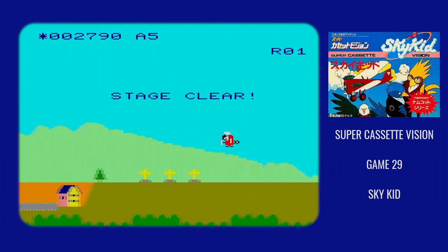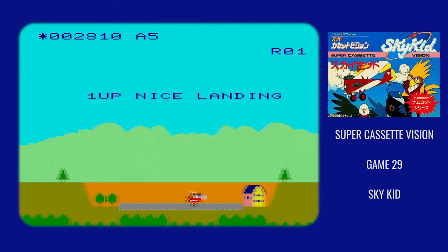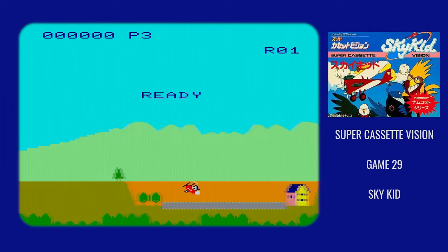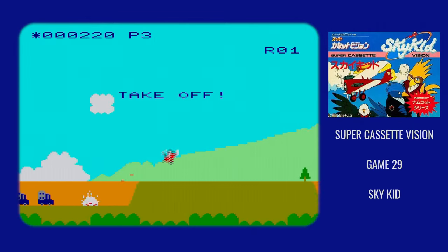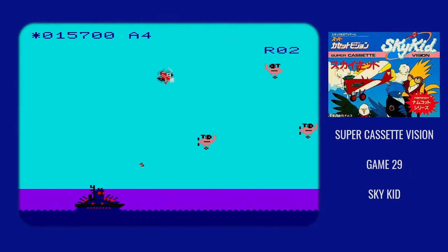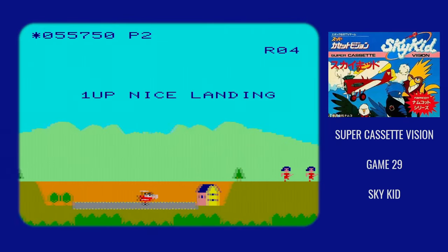Sky Kid has the player step into the shoes of a World War I ace pilot, either the Red Baron or Blue Mechs depending on if they're Player 1 or Player 2. You have to fly a series of missions in which you'll take off, fight through a horde of enemies, pick up a bomb, destroy some strategic target, and finally land safely at a friendly airfield.